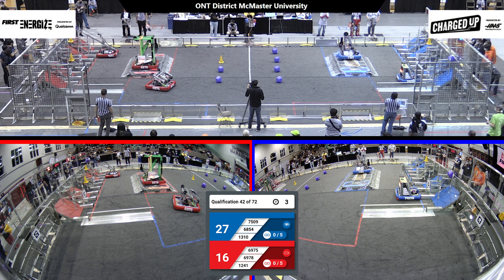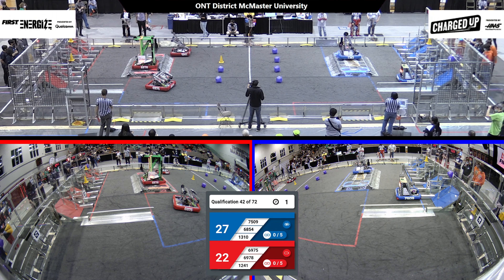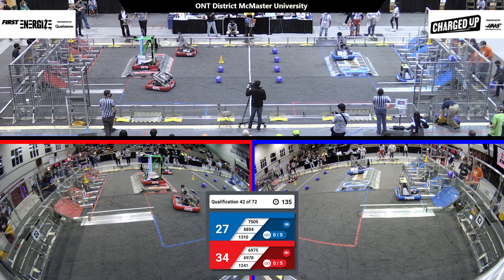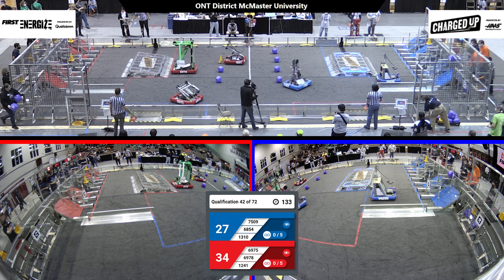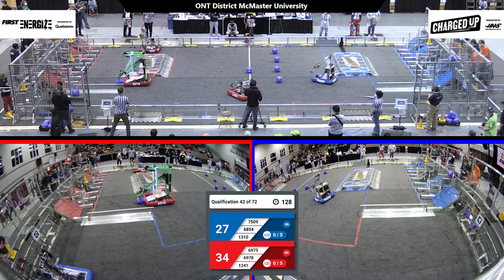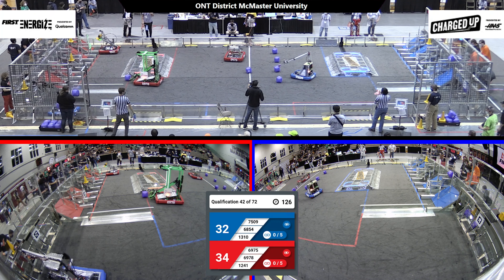Quick Strike Niagara's up on that charge station. 12-41, second game piece is good. And do they get out of that community zone to get closer to the game pieces? Let's see — right there for that cone, looks like it worked. 12-41 got that cone. Drive back into the community, they're going to go off and try to complete a link.